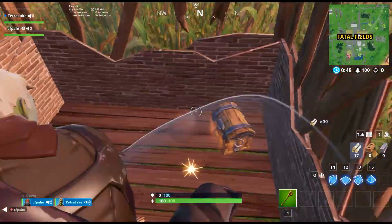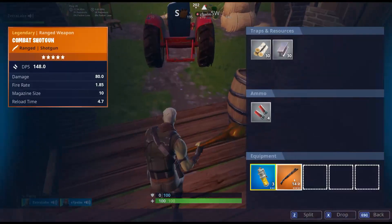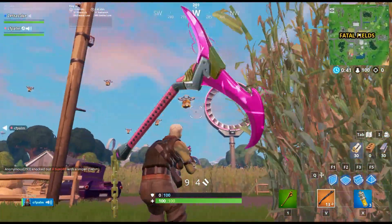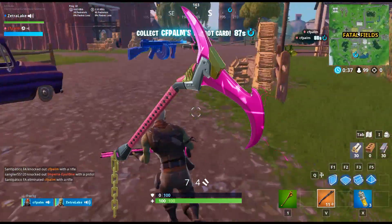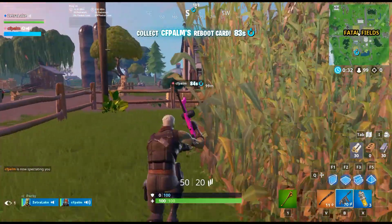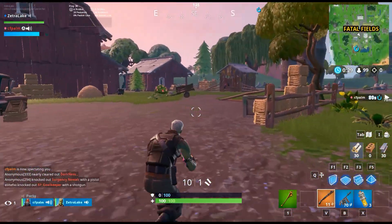Coming in at number 10, taking the spot for the 10th best pickaxe in Fortnite by the community, we have the Rift Edge. I think I can agree with this pickaxe — it's a very good pickaxe. Maybe I would put it around the number 15 or 20 spot personally, but it really is a very good pickaxe. It looks clean and very nice.